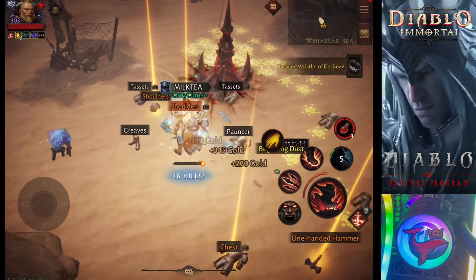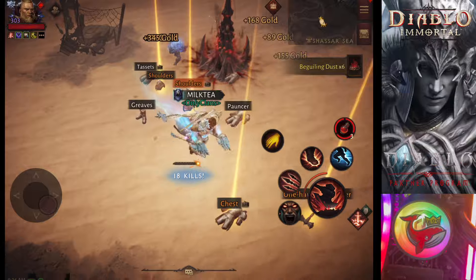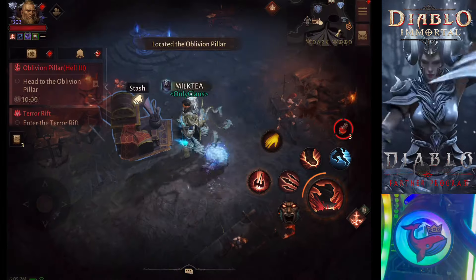Let me show you — sometimes you stumble upon the magnificent Goblin Oblivion Pillar. This bad boy dropped me four Eternal Legendaries with Eternal Gear Modifiers in a single run.